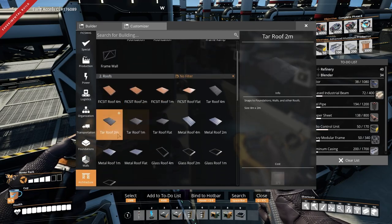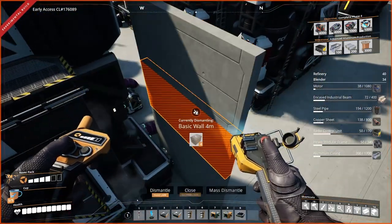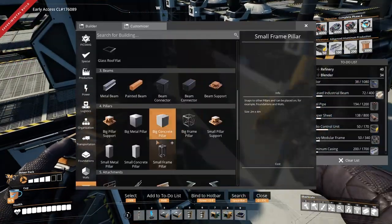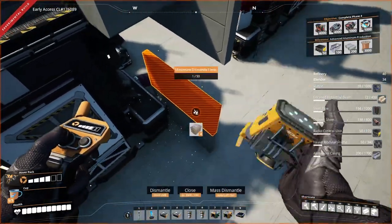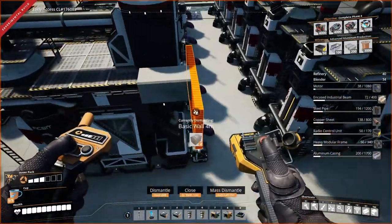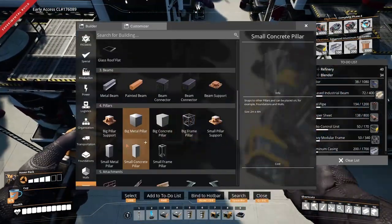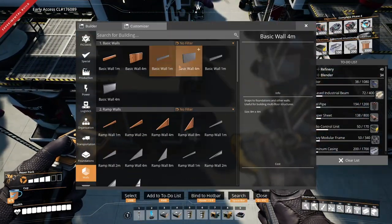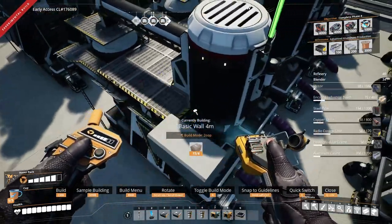From there we're going to go into our architecture, we're going to grab a concrete pillar — probably help if I had enough materials to afford it. Just going to put one down; doesn't really matter where as long as you put it near the wall. Then from here I'm going to throw this on top and line this up.